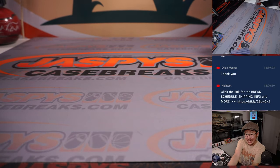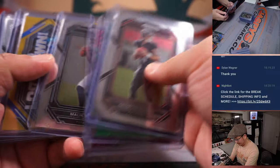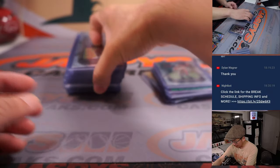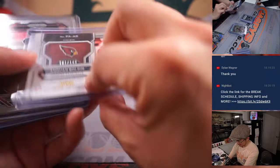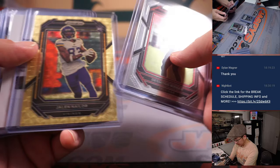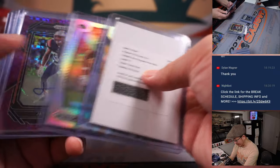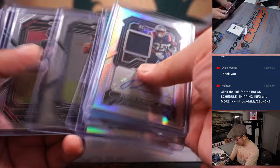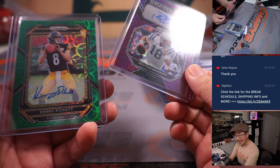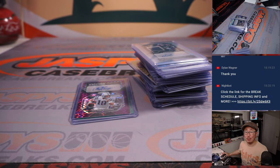There you go, gang — pretty nice break. Thanks for watching everyone. Second half is in the store. There's Dylan's Anquan Boldin, the Jalen Naylor five out of five gold vinyl, Ezekiel Elliott autograph, Isaac Bruce, another RPA, Fletcher Cox, the out-of-five Peyton Manning, and the green scope Kenny Pickett. Real nice stuff. Second half in the store — JaspiesCaseBreaks.com. I'm Joe, I'll see you next time for the next break. Bye-bye.